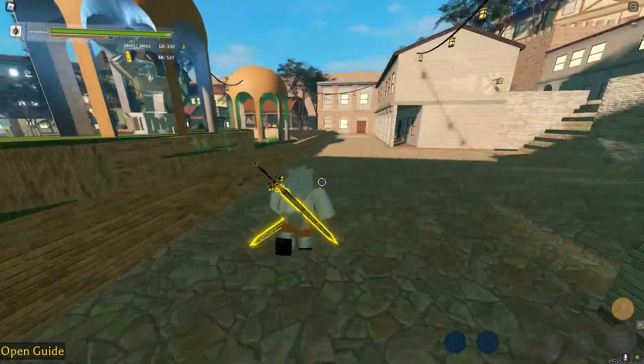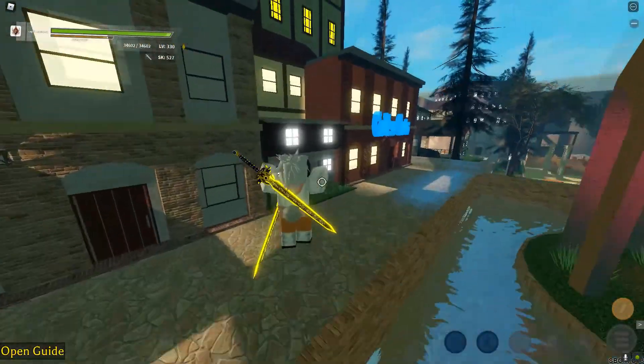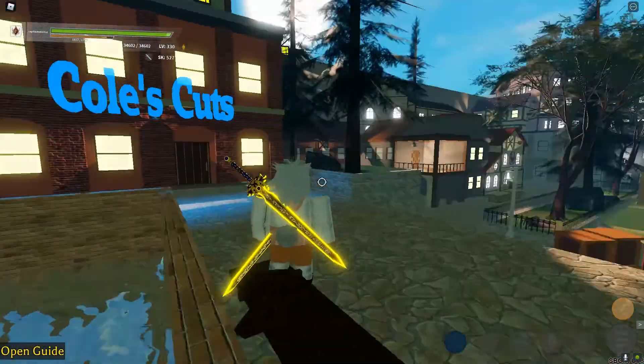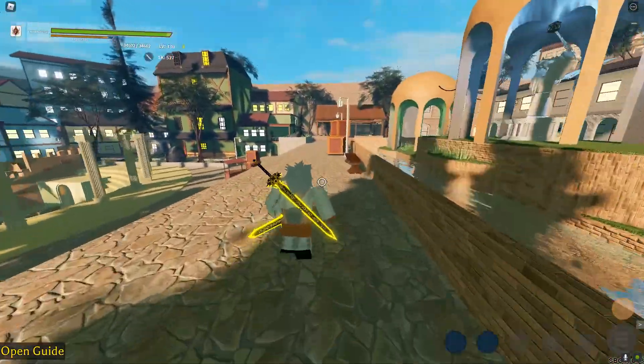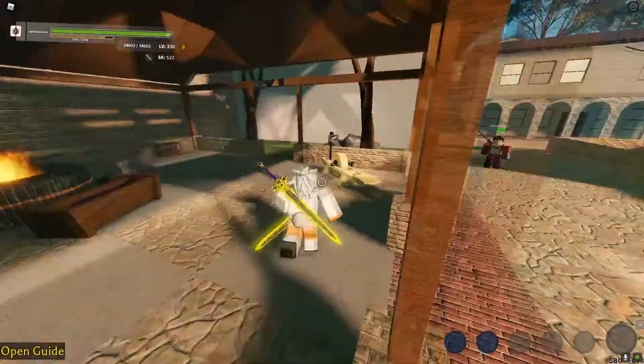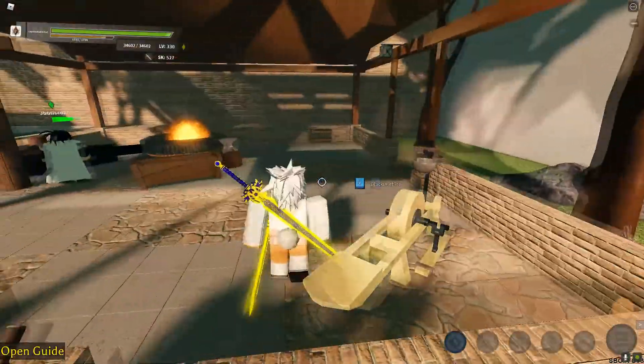Right here, you'll be able to see a place where you can change your hair and stuff. You'll also be able to craft your items right here on the smithing tables.